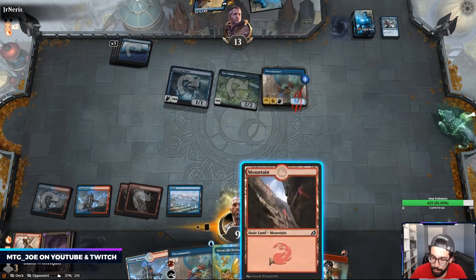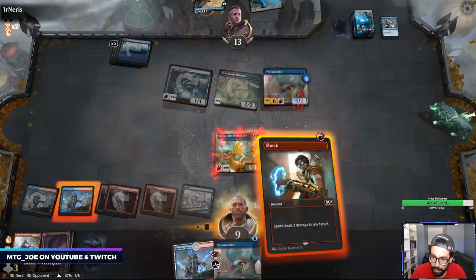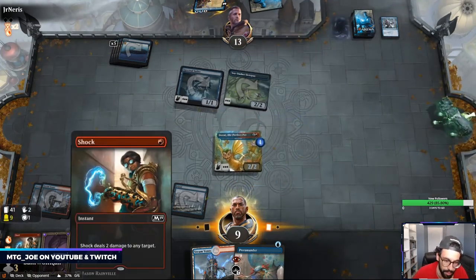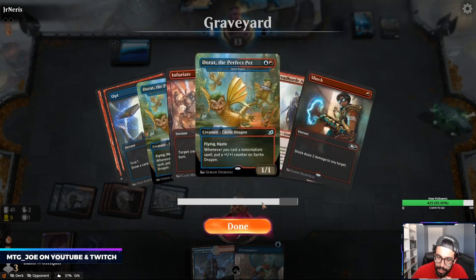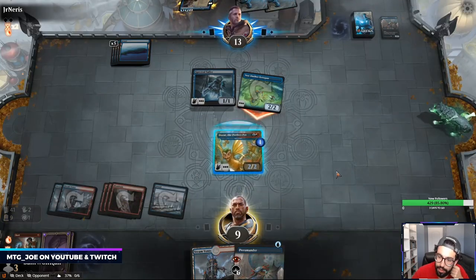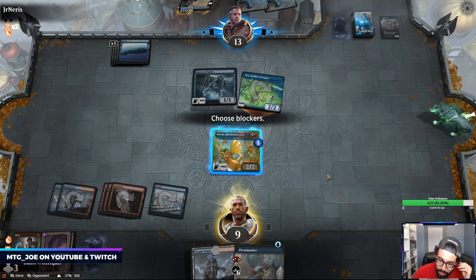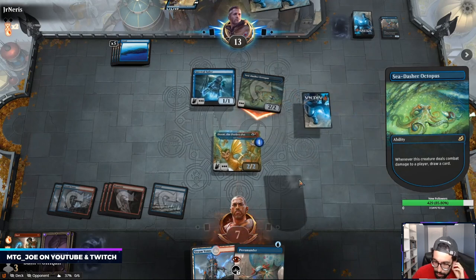What we'll do is play this out and then Shock to get a counter on it — that's kind of the combo you do. You haste this out, or give it a pump spell, and then cast See the Truth from your graveyard. They have Brazen Borrower — don't love giving them a card there, but our hand is kind of lacking action.